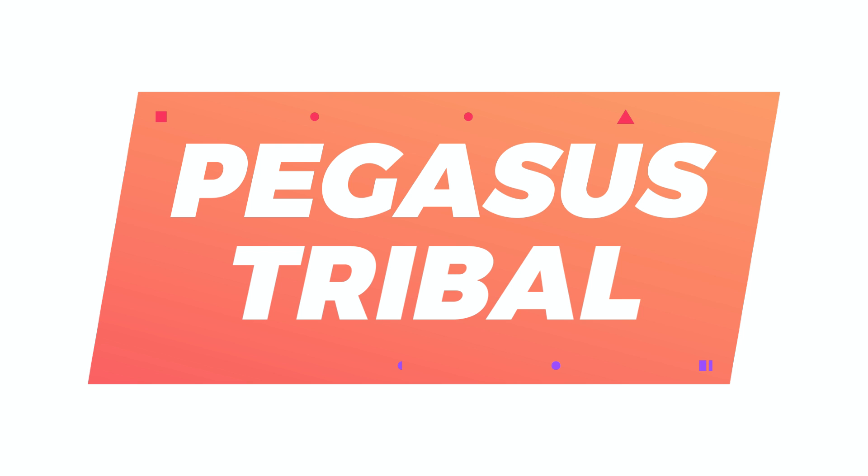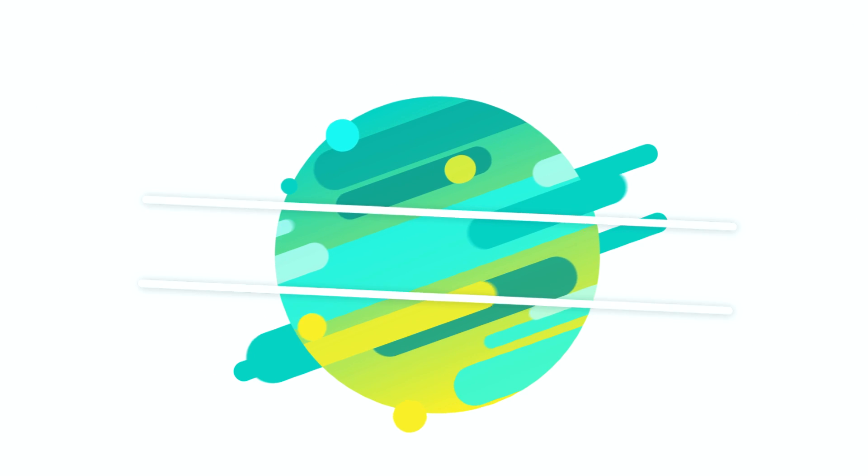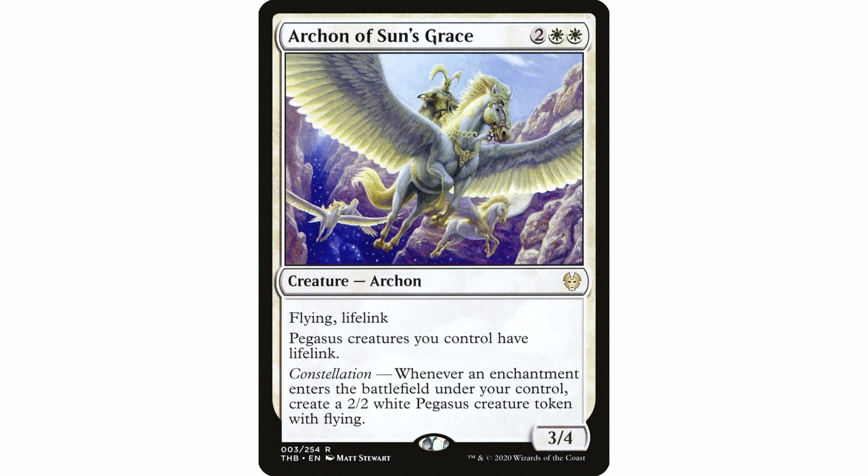My rule when it comes to building underwhelming tribes is you should have at least one sort of lord effect. The only lord effect for pegasi — and I'm going to use the word pegasi, I don't know if that's proper for multiple pegasuses, but that's the word I'm using — is Archon of Sun's Grace: two white white, archon, 3/4, flying, lifelink. Pegasus creatures you control have lifelink. That's about as good as it gets. It also has constellation: whenever an enchantment enters the battlefield under your control, create a 2/2 white pegasus creature token with flying. We do have a fair amount of enchantments in this deck, and we're making pegasus tokens. The actual pegasus creatures aren't fantastic, so I don't think you want to build around them.